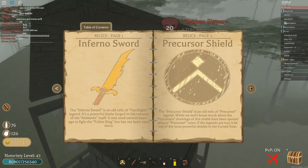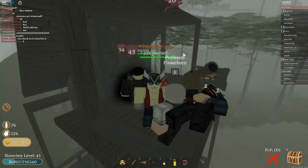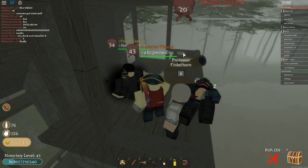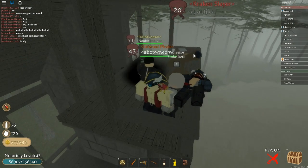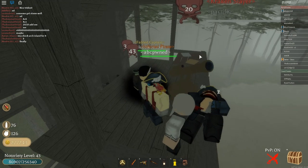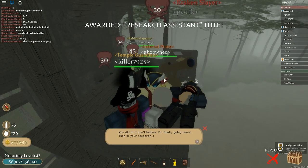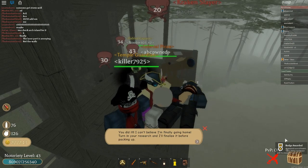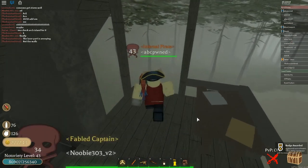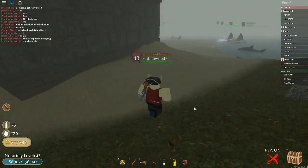I think the relic is called the King's Trident, and the first thing you're going to want to do is get the Precursor Shield. Once you do all of that — you guys can go watch my video on that in case you haven't done it — you actually have to go back to this professor and talk to him. You're going to get a title and the badge, and the main thing you're going to need for this relic is that badge.